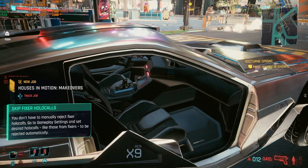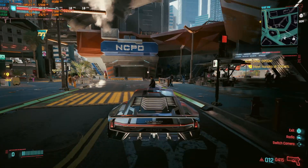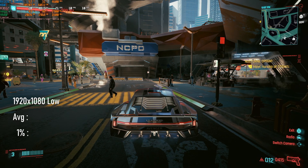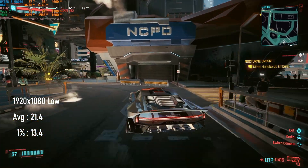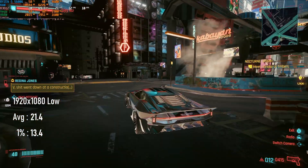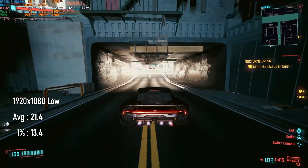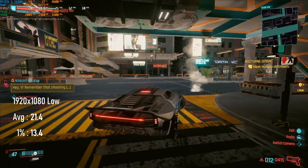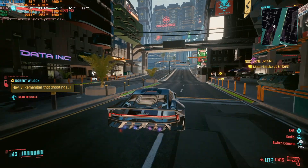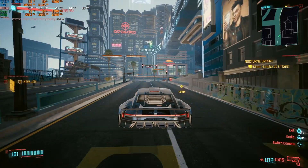At stock GPU and RAM speeds, the Vega 7 can't really give a genuinely playable experience at 1080 low settings. Averages are only a little over 20fps, and 1% lows are around 13. Driving is pretty tough at these frame rates, and combat is even worse. In the past I might have suggested dropping to a resolution of 900 or 720, but what we have instead is FSR.